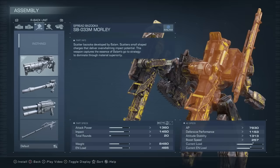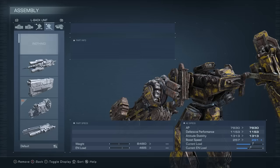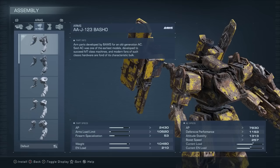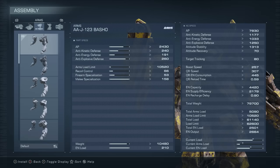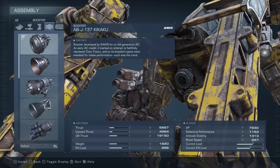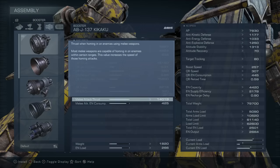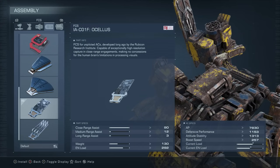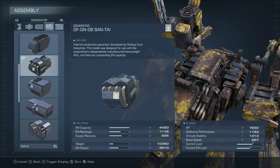We use the dual Morlis for their incredible stagger potential from close range. For our frame, we use all of the Jailbreak parts except for the Basho arms, because of their max melee specialization stat, which increases our melee damage. For our inner parts, we use the Kakaku booster because of its max melee attack thrust, which increases our melee lunge speed. We use the Acellus FCS, which has max close range assist, and we use the Santai Generator for its massive energy capacity, which is especially useful for our melee dash cancels.